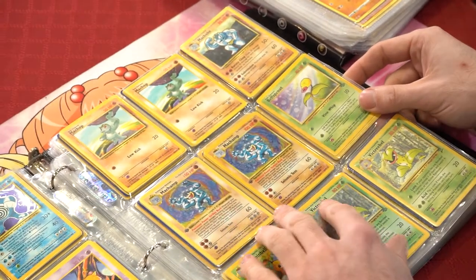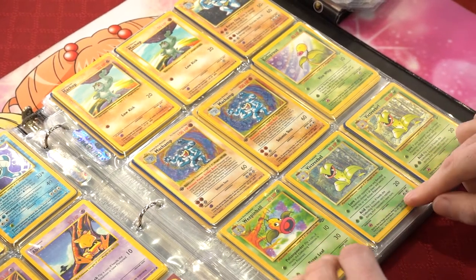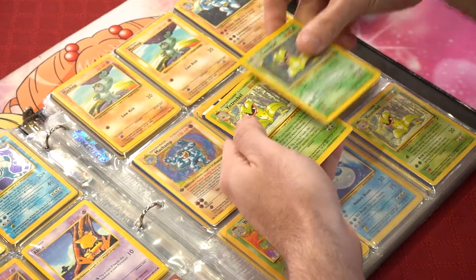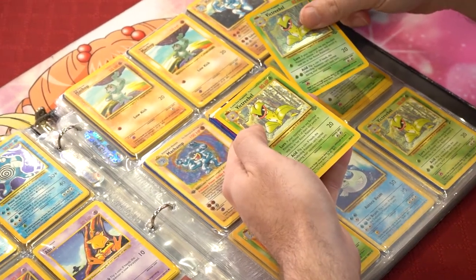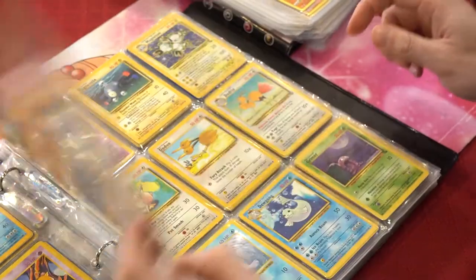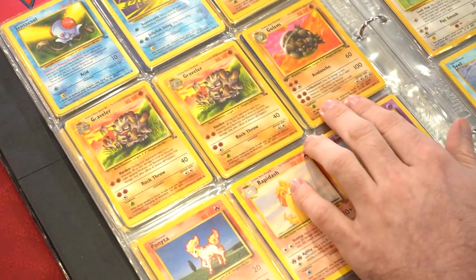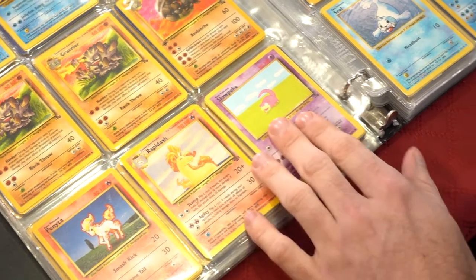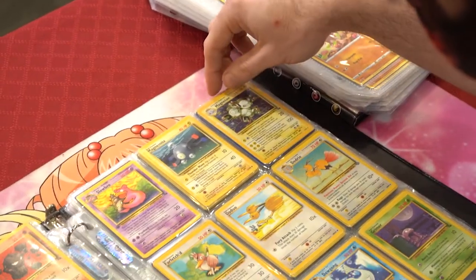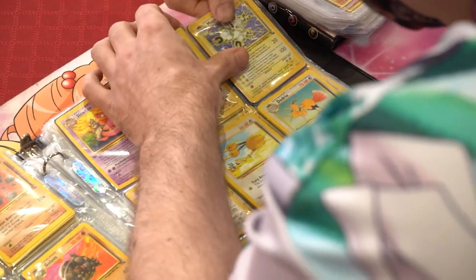Good old Bellsprout, Weepinbell, Victreebel holo. A couple of Base Set 2 non-holo and one Base Set non-holo Victreebel. We've got Tentacool, Tentacool, Geodude, Graveler, Golem, Ponyta, Rapidash, Slowpoke, Slowbro, Magnemite, Magneton — both holo and non-holo, which is underneath the holo here.